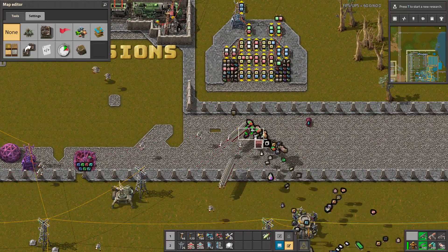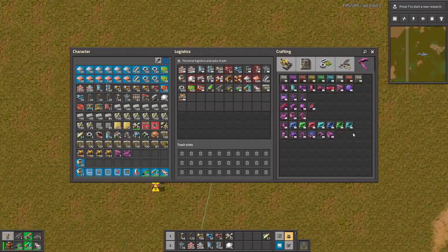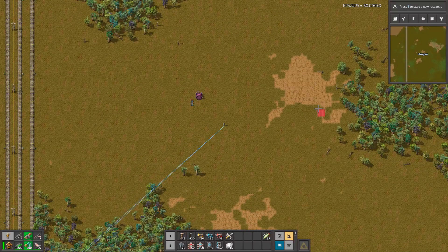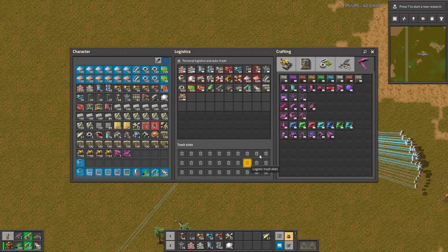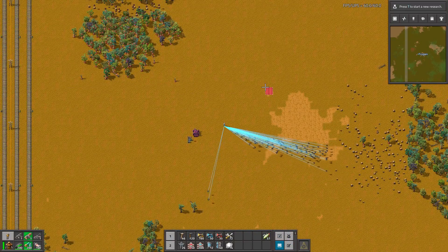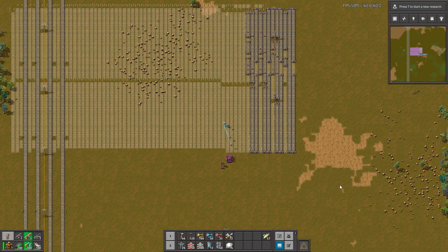For example, when you want to build something you can take this robot port, use some bots, and anything we do will be done instantly. If you want to test a blueprint, it's very useful.